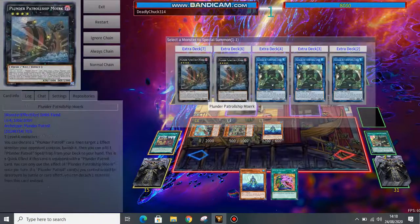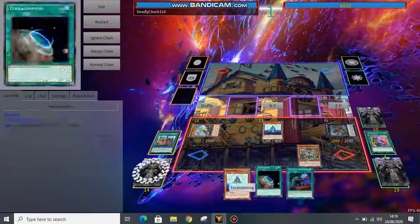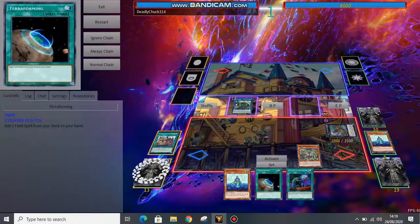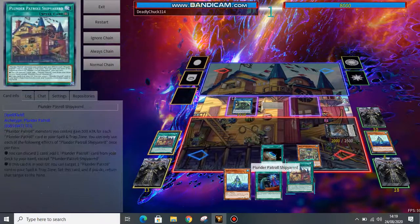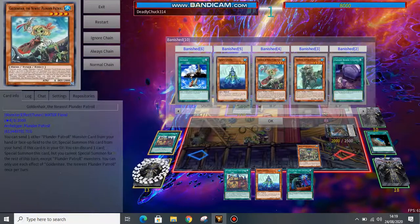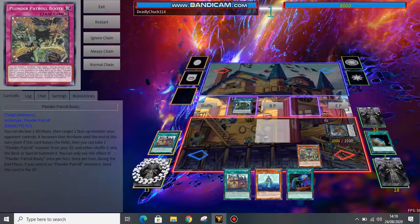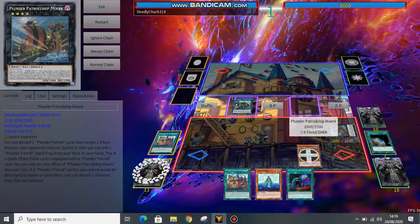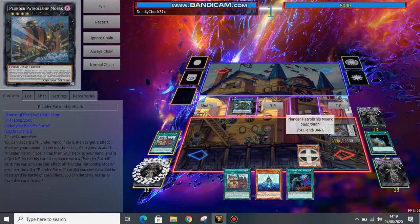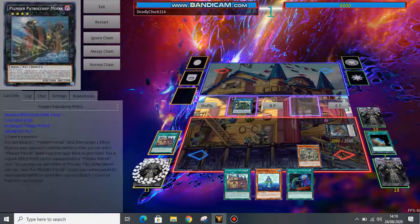Our play is going to be Bluebeard, Blackbeard, pass. We'll activate Terraforming so that in case we don't topdeck anything, we'll at least get Shipyard. In terms of what we banished with Desires, we banished both copies of Salvage and Foolish Burial Goods, a Golden Hair and Whitebeard, but nothing else too big. If we just end our turn here with a Mork on board, we would still get the search off Mork — just very, very resilient. Being able to put up so many disruptions while gaining advantage is super good.